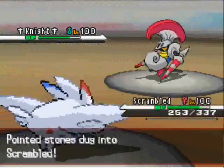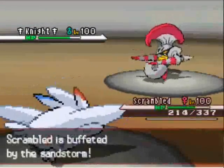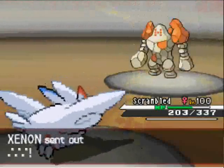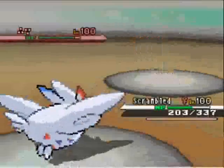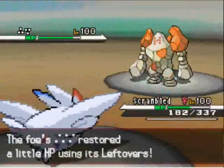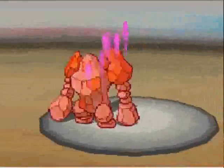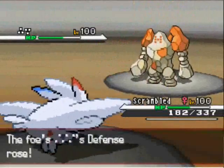Hayden went into Ambipom, because it's a good lead, it's a good thing to bring in on a double down. Unfortunately, Xenon probably predicted that, going to a 4x resist. And Hayden U-turned out, which was probably a little bit of a bad move because of Life Orb recoil, and because it was 4x resisted. But he goes into his Scrambled Eggs - Togekiss was a Togepi, which comes from an egg in the game. And he went to this thing because it's a special attacker, and obviously the opponent was a Bug-Steel type, which has great typing and physical defenses, and it's only weak to fire moves.